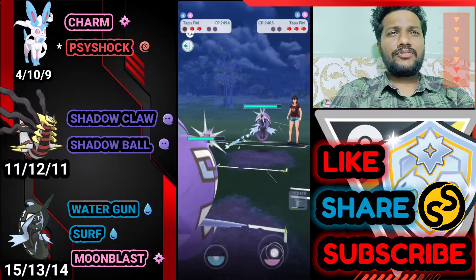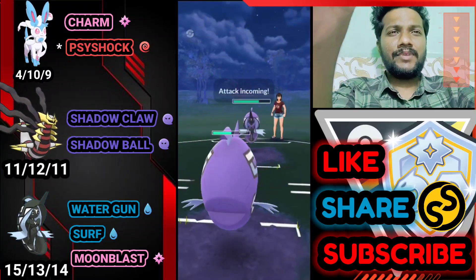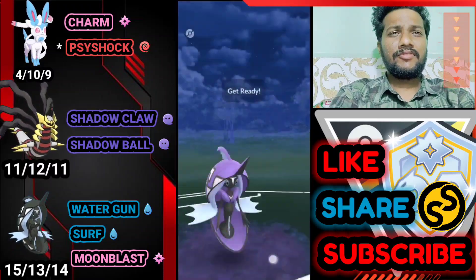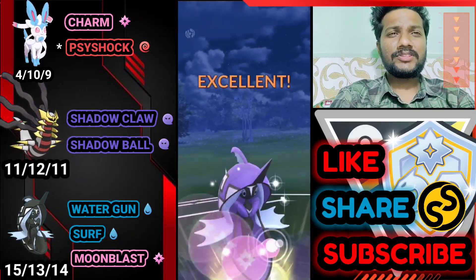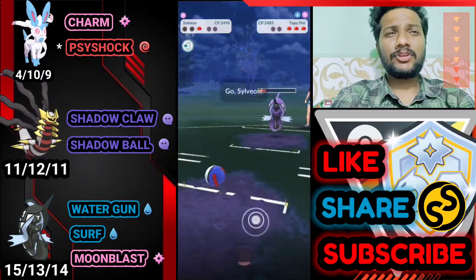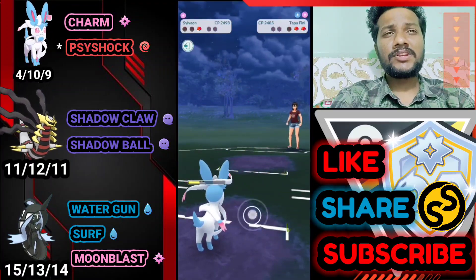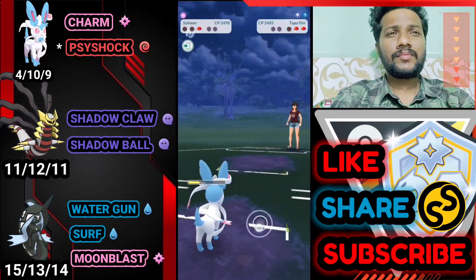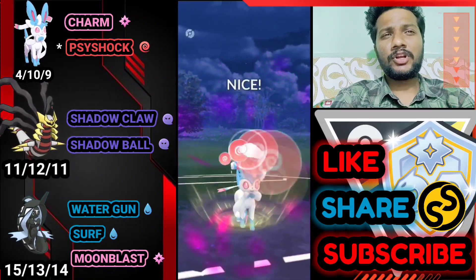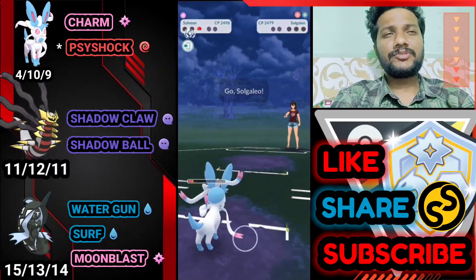Farming down his health. He's got Tapu Fini at the back — going for Moon Blast directly. I didn't know his Tapu Fini had Moon Blast first. We luckily survived on low HP with our Moon Blast ready, but it doesn't knock him out. Bringing out Sylveon to farm down his health with Charm. Delivering one Star Shock to Giratina and one Charm to the last Pokemon. He brings Giratina — going for Star Shock, and GG for us! Another close win.